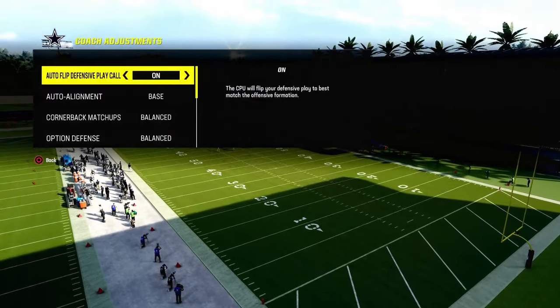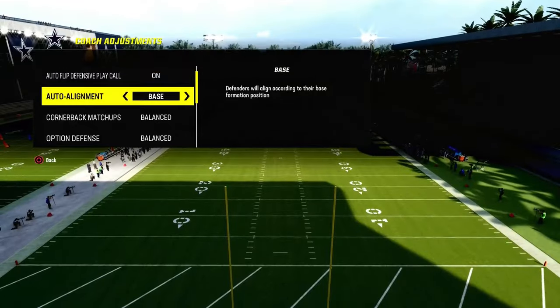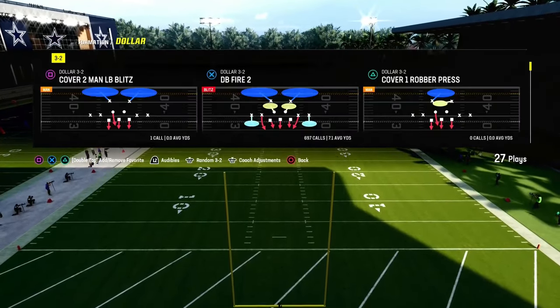The play is DB Fire 2 — that's the base play in Dollar that we want to be using. We're going to be rocking auto alignment on base and then we're going to have our zone coverage set to match coverage.